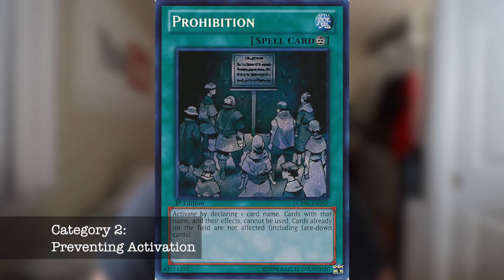You guys can also side deck cards like Prohibition. Prohibition is a really good card - activate Prohibition and call Mystic Mind, and your opponent is unable to activate Mystic Mind off Metaverse. At the same time, Prohibition covers a vast variety of decks. You can call Gazelle against Salamangreat, call a key card against Pendulums, you can even call Nightmare Mermaid against Orcus. The card is just very versatile.